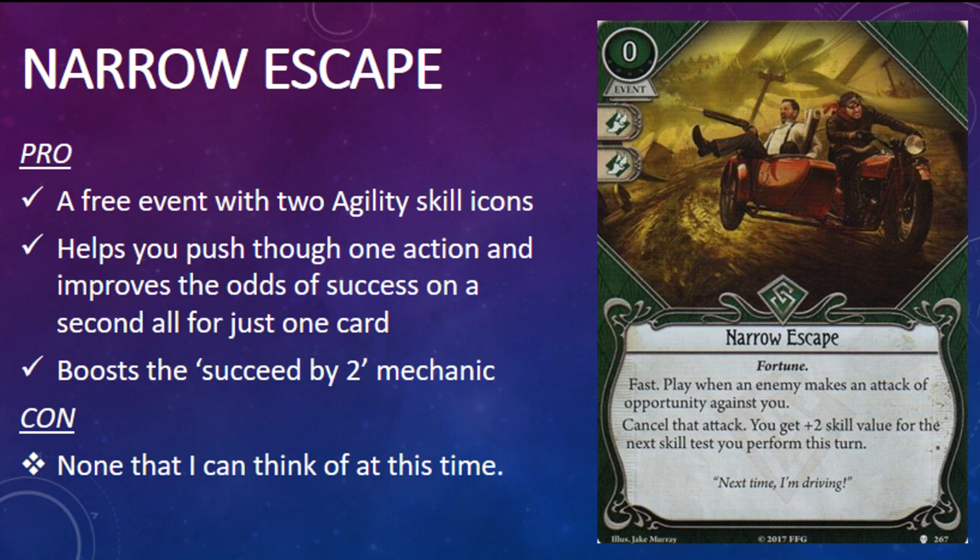A dodge and a skill boost rolled into one — Narrow Escape is the type of card that can help an investigator with access to the rogue card pool slip through enemy lines and pull off clutch actions. The ability to push through one action despite the presence of an enemy is good; the fact that you can get plus-two skill value for the next skill test is even better. This card is free, it's really efficient for what it does, and I'm really looking forward to including it in my new Skids deck. Among the cards we've seen this cycle, it's a very cool card indeed.